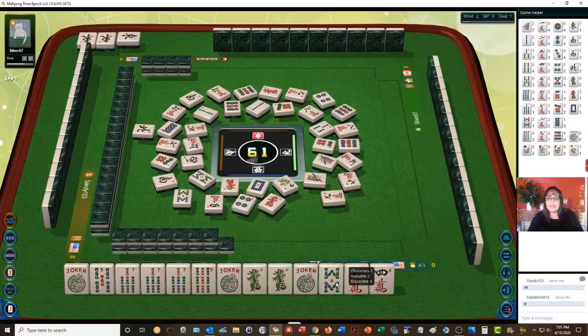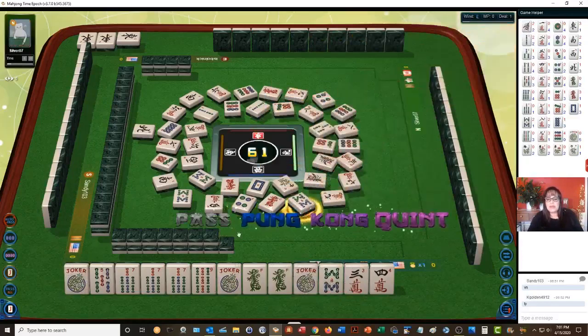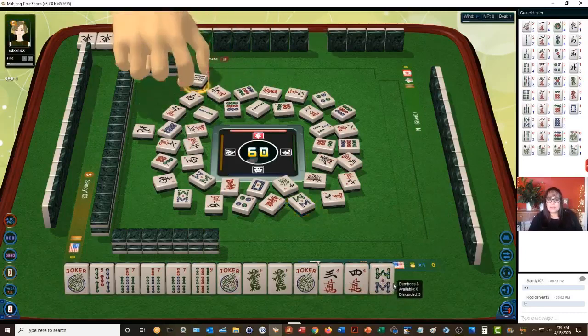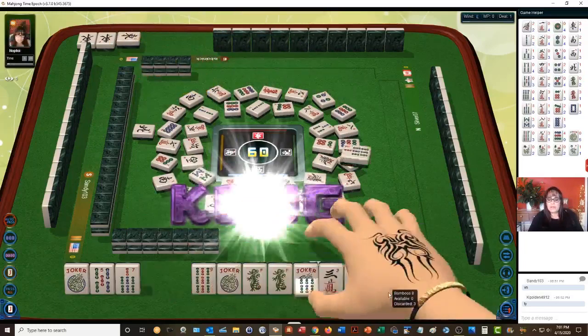Seven, eight, nine dragon. We would have needed a joker there. Eight bamboos — there goes the last one, the second to the last one. So we'll discard the 8 next. Seven bamboos — okay, that we're going to kong. Kong.